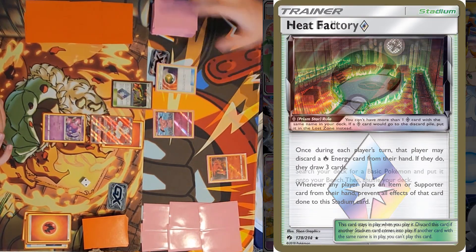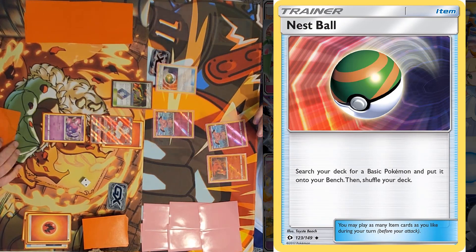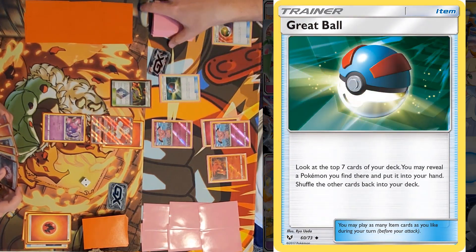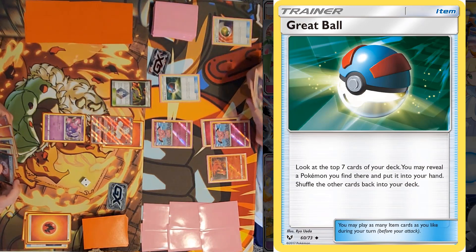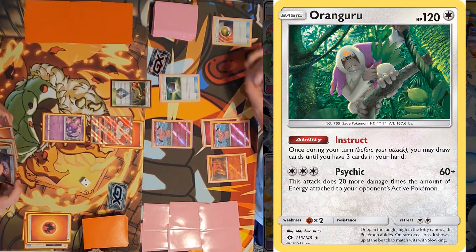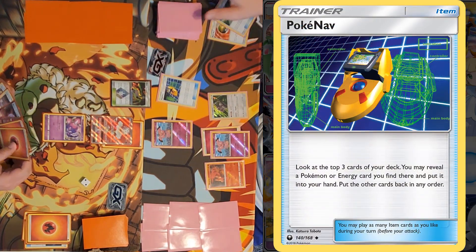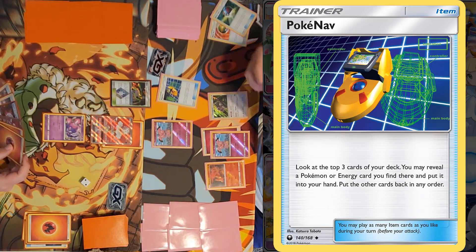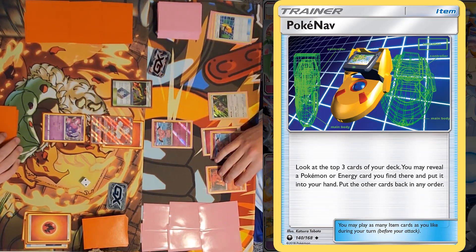I'll use Nest Ball to grab a Snubbull, then attach a Fire Energy to the Snubbull on the bench. I'll use Great Ball — the only Pokémon I found was a Rangaroo, which I'll put to hand and bench. I'll use Poké Nav to look at the top three, grabbing a Pokémon — Earth Energy to find there. I'll pass.